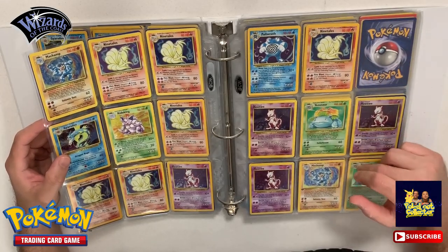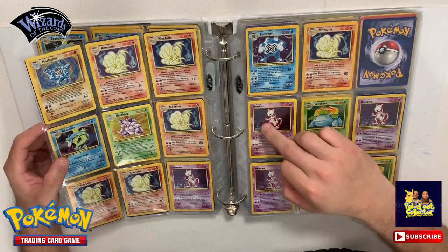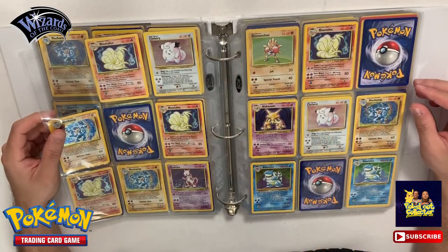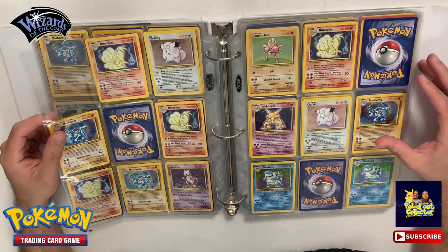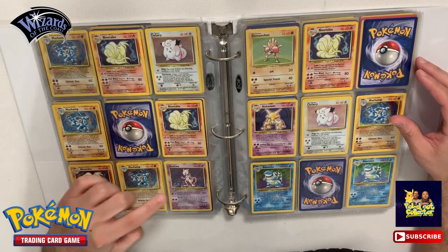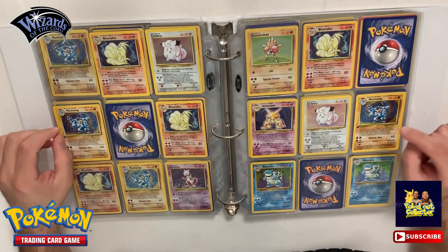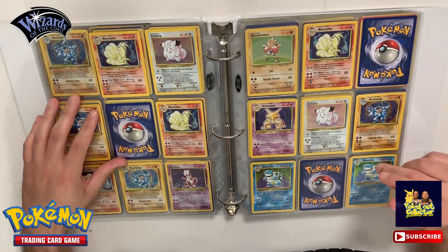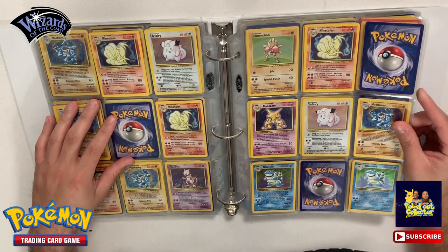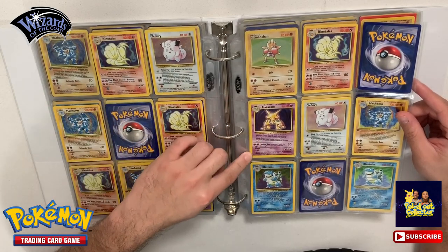Polytoad, another Mewtwo - we got a couple Venusaurs over here. This one's a little scratched up; this one here seems to be in great condition. That Mewtwo over here has got a little scratch. So this is my most valuable binder and I still have a bunch of holos I haven't sorted. We got Clefairy, Ninetales, Mewtwo - we got two Clefairies, a Machamp, more Machamps. We're getting into Blastoise - got a couple here. I probably have enough to do another Base Set, maybe two.